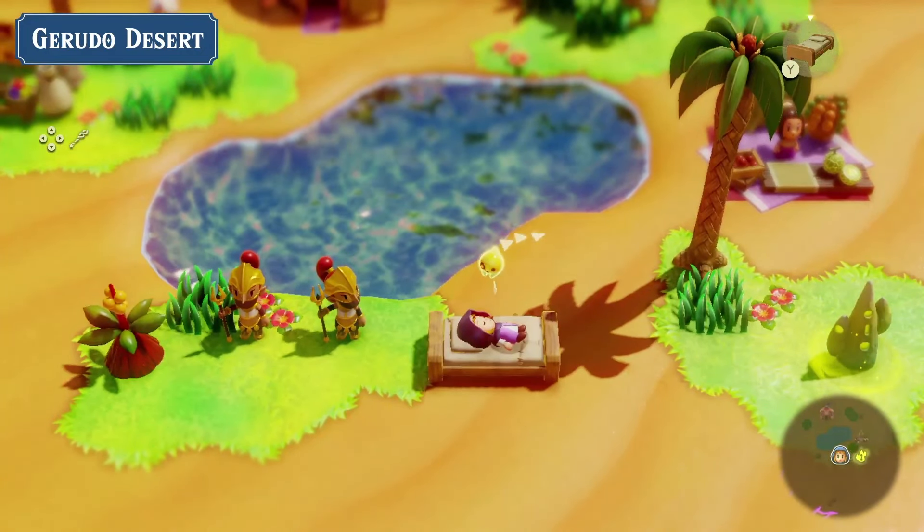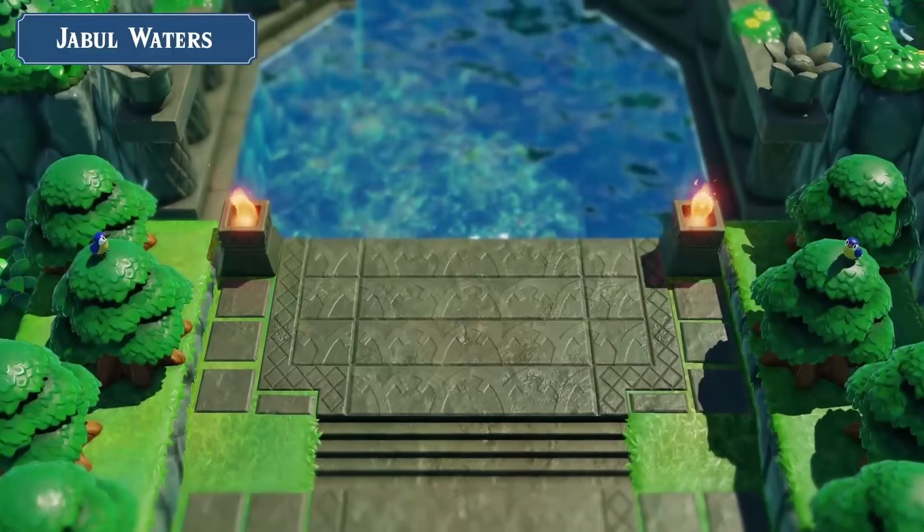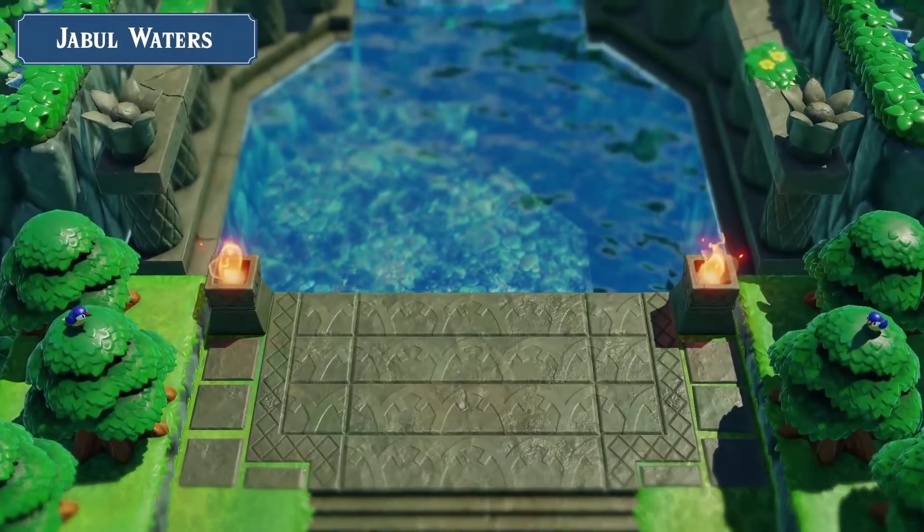In our next shot, we see Zelda going to an oasis-type area where she's laying down on a bed. The Gerudo Desert text up here is blocking the hearts, but I would assume this rest feature would allow you to regain health. It seems like that would be what this mechanic is for — you can at least lay down on the beds now.